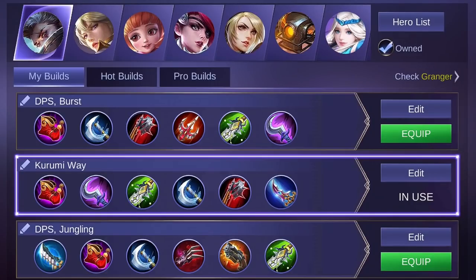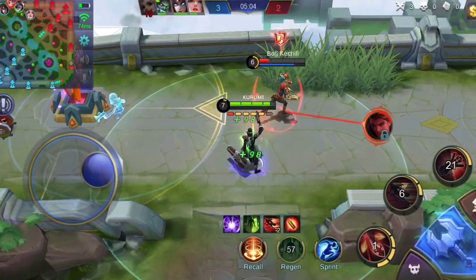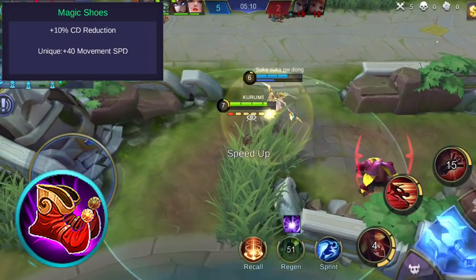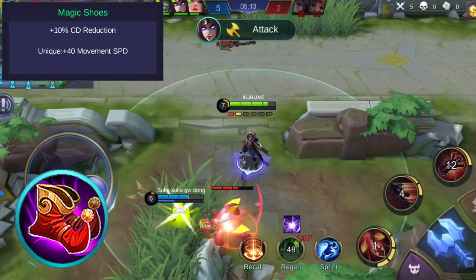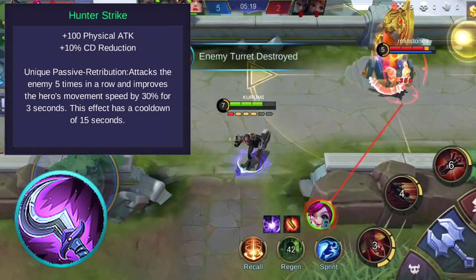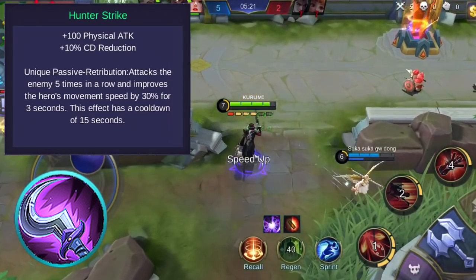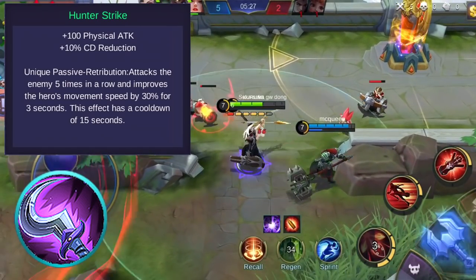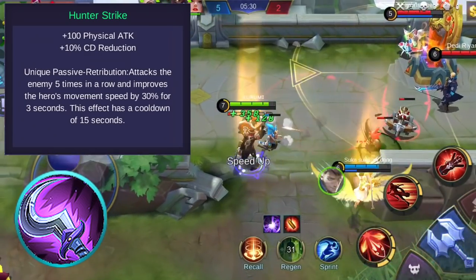There are so many items that you can buy for Granger. You can focus on offensive items since Granger is a marksman. For me, I choose to buy items that grant critical chance, critical damage, attack speed, and physical attack. As for starting item, you can consider buying Magic Shoes. Magic Shoes grants additional movement speed and cooldown reduction. This can help you cast more of your skills. You might also want to consider Hunter Strike. This item grants physical attack and cooldown reduction. Its unique passive improves your movement speed when you have attacked an enemy 5 times in a row. This buff lasts for 3 seconds and has a cooldown of 15 seconds.